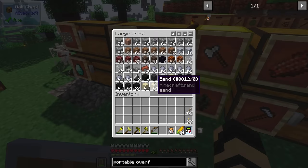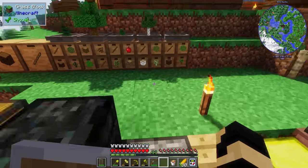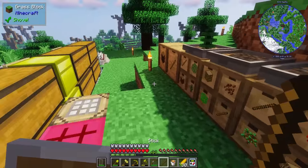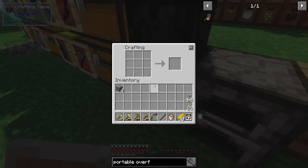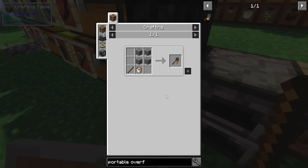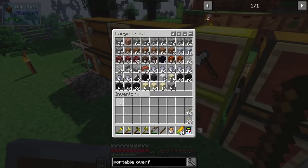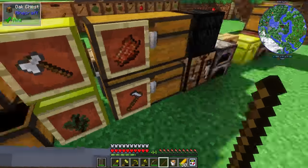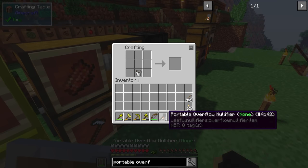Let's grab that — I think it used some regular stone and a stick. Got plenty of those. And then I just use a crafting table which is underneath the sky stone chest. It's cobblestone — got it. And craft — got it. Portable nullifier.